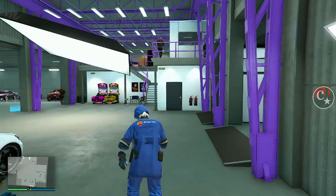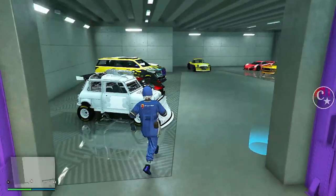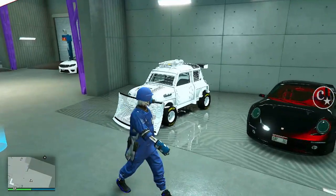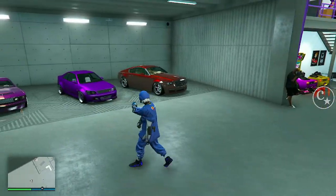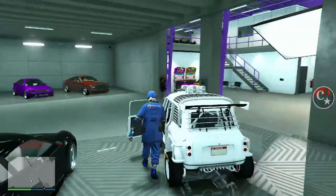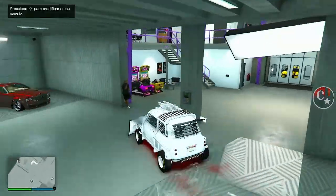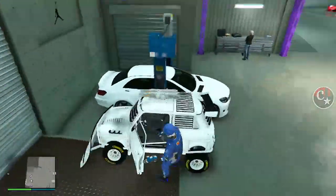Aperta novamente o option ou start, saia do Terror Byte — já estamos bugados. Agora abra o mapa e vamos novamente fazer o teleporte para as respectivas instalações: arena, agência, ou a garagem de tunagens. No meu caso, eu vou fazer aqui na oficina de tunagens. Já estou aqui na porta. Vou entrar na minha oficina. Aqui dentro, como eu disse, vocês podem duplicar qualquer veículo com este método.